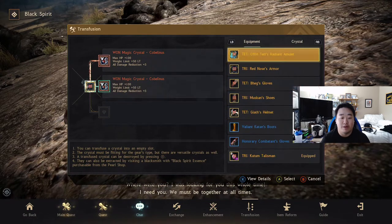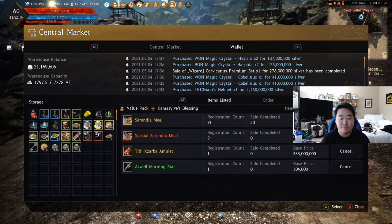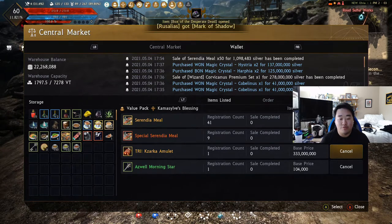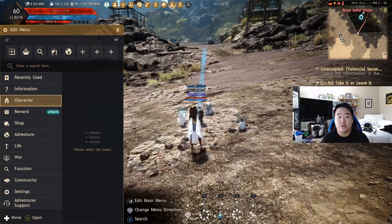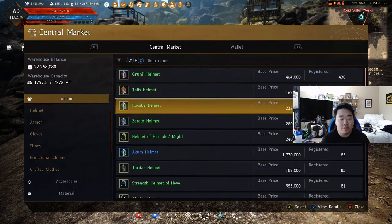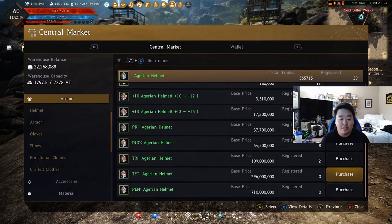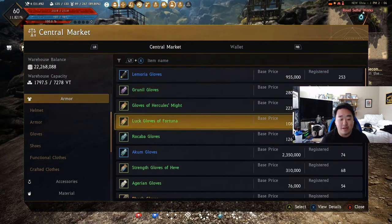If there are better crystals I should be getting, let me know. We are very poor now — 21 million. If Kazarka sells I'll have 35 million after tax. I'm leaving other gear in storage. I had a Grunil set — the helmet is only worth 109 million, so I'm thinking about transferring it over to my Nova character so she can have some decent armor. I'll need to buy gloves since I sold them when I got Talis for some reason.